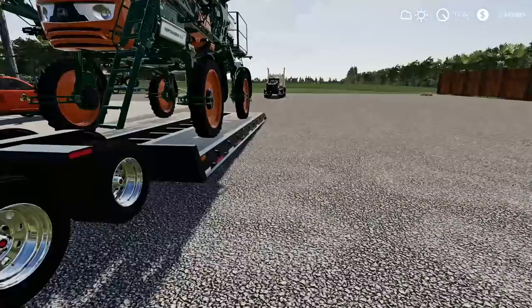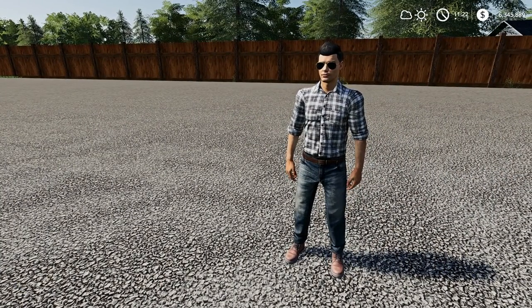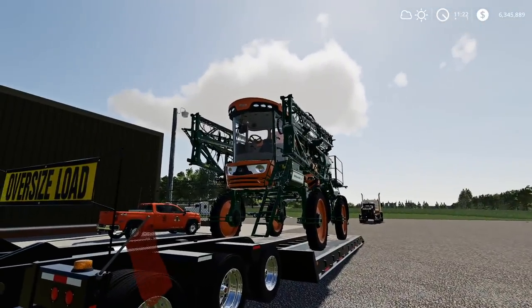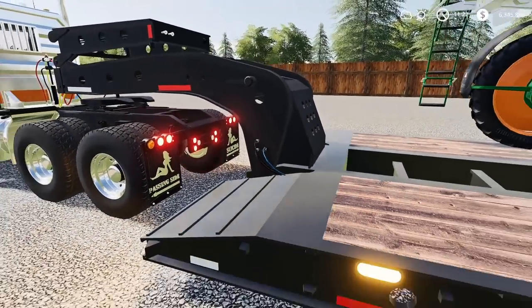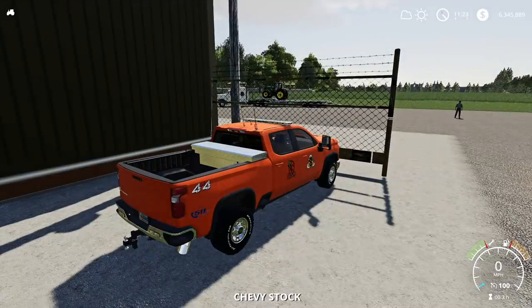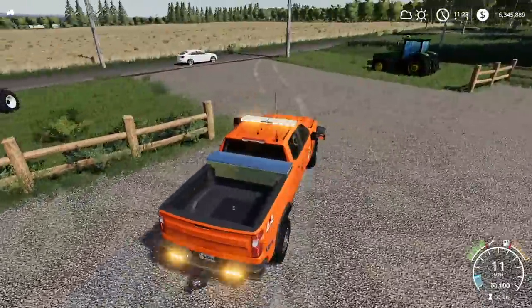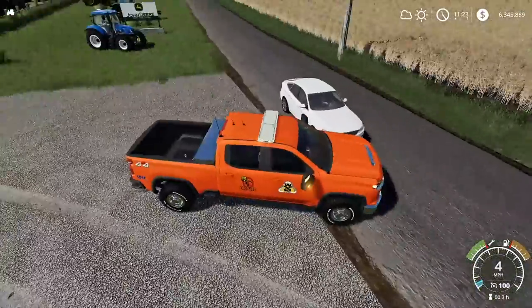This load isn't gonna be that bad. We're not too wide really - we're just tall. That's the only thing. I don't have the height stick on the pilot truck, so we'll have to slow down under power lines because I can't test if you'll pass or not. I think we should clear the power lines though - I don't think it's that tall. All right, he's all attached and good to go. Let's hop in our truck and guide him to where we're going.